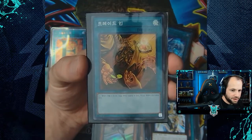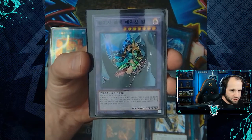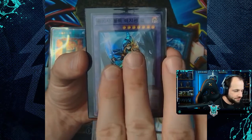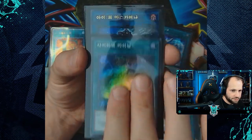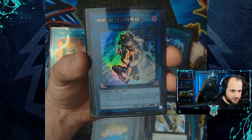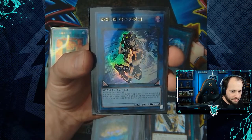For our super and ultra rare cards in bundle three: the default artwork super rare form, the super rare of Dark Magician Girl the Dragon Knight, another super rare of Dark Magician Girl the Dragon Knight, and the super rare of Signet Mining.